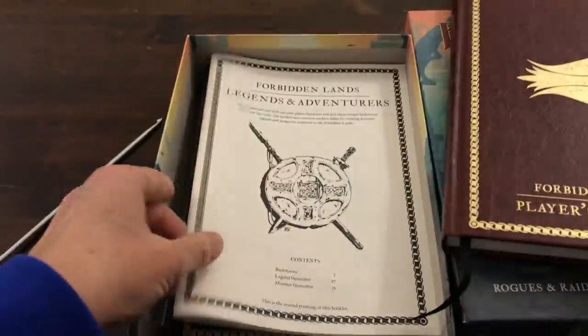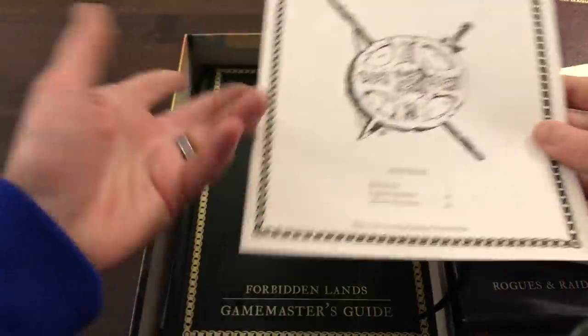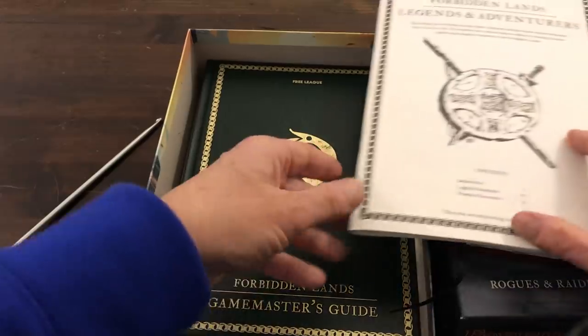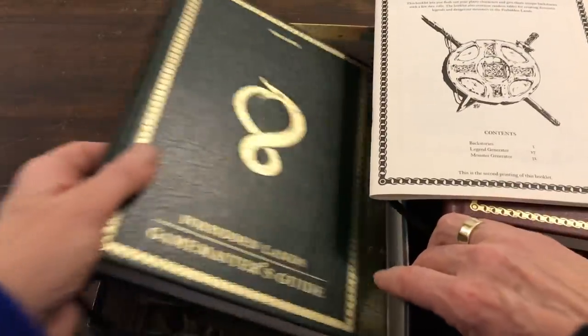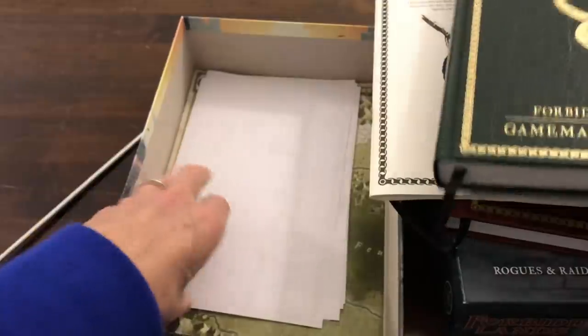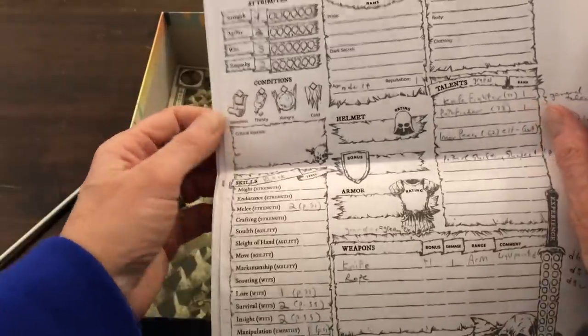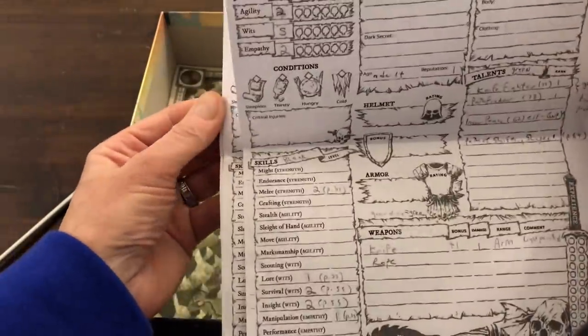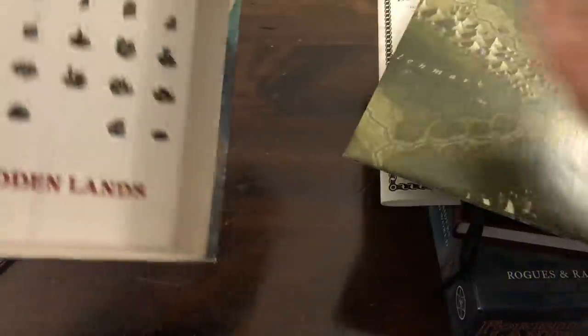What that material is: you get a Player's Handbook, you get a Legends and Adventures booklet which has backstories, a legend generator, and a monster generator. You also get the Game Master's Guide. These are some character sheets from my previous video — you could print out your own. And additionally, you get a map and you get some stickers.